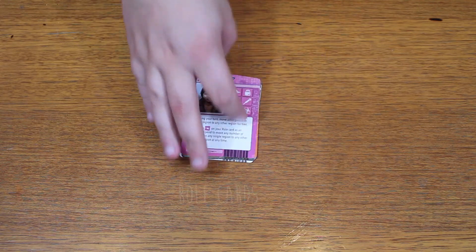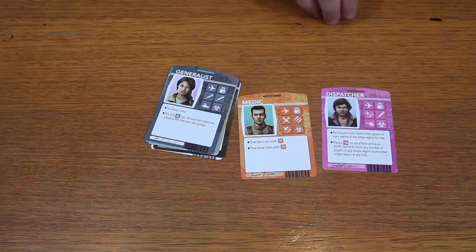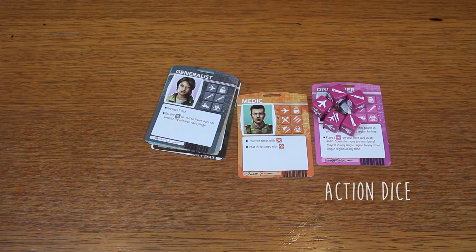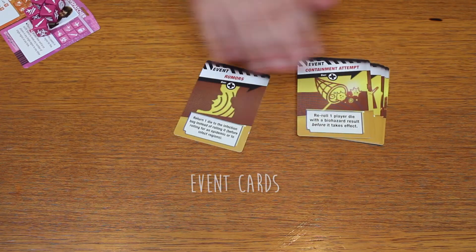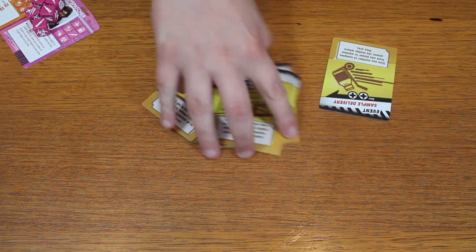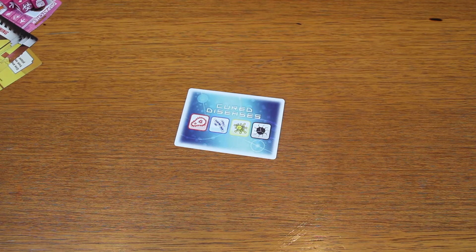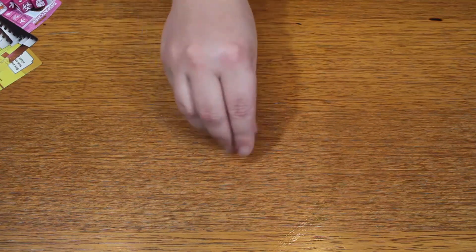You're also going to have a series of role cards, all with different colours and different abilities. For each role you're going to have a series of coloured dice — for the Dispatcher it's going to be pink dice, the Medic will have orange, Generalist will have grey, etc. You're also going to have a series of event cards which will be familiar to any player of Pandemic. We'll explain how these work when I teach you how to play the game. You will also have a Cured Disease Tracker to make sure everyone knows which diseases you've cured, and a series of pawns matching the colour of the different roles.